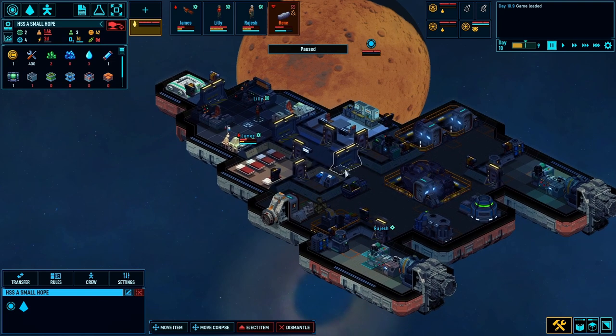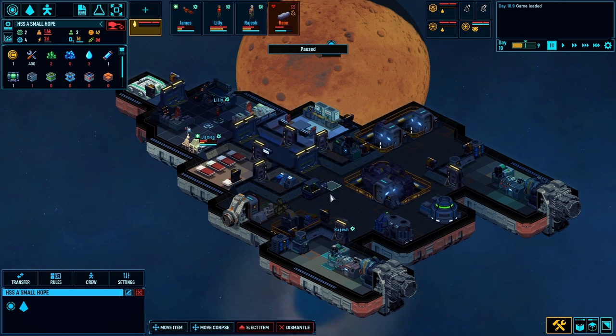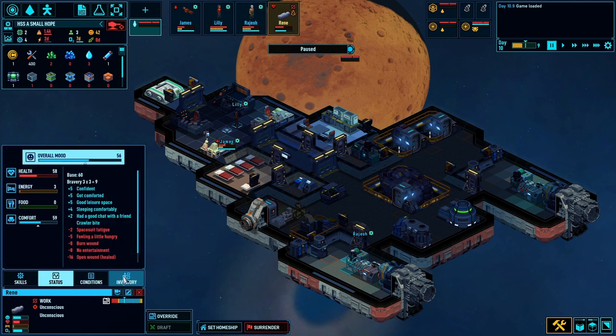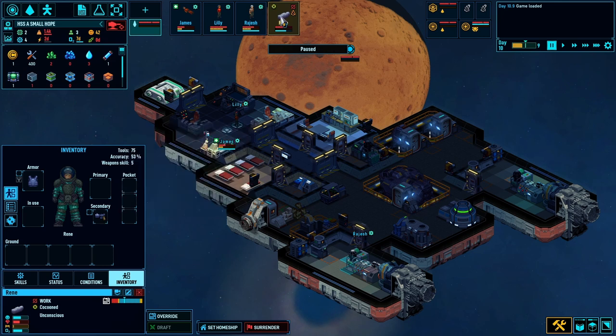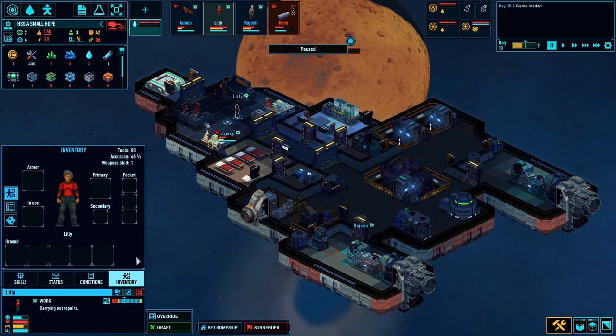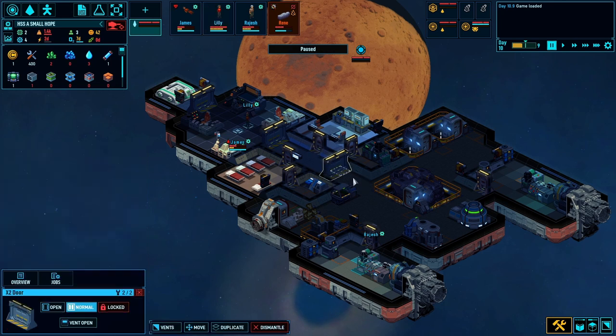We can attempt a rescue mission, so I think we'll try the rescue mission first. I've actually only got one pistol which James has got, but he's currently on the medical bed healing up and he's the only one with a weapon. The other one with a weapon is actually Reen but obviously she can't use it because she's cocooned. We've got Rajesh who needs to heal up as well, and we've got Lily but she's no good at combat, so she's just staying on the ship doing research.